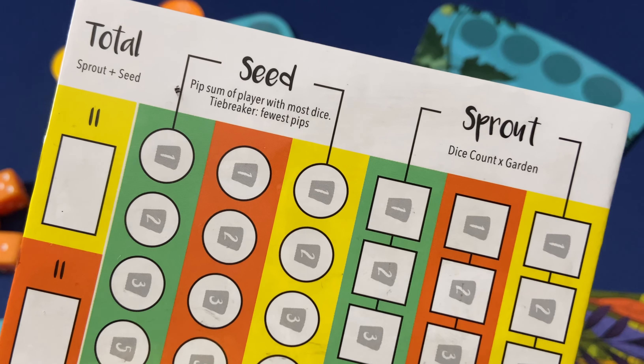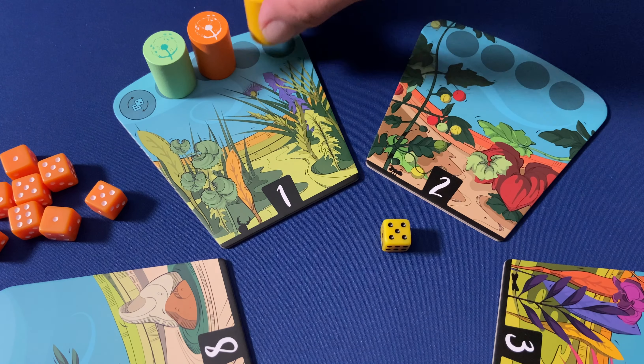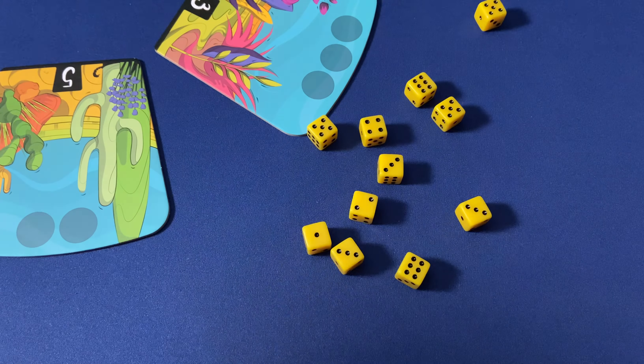The goal of this game is to score the most points. We're going to do that by strategically planting our dice in these five gardens. Dice planted in any garden will score points, but whichever player has the most dice in each of those gardens will score some bonus points along the way. To start the game, each player will roll their full stash of 11 dice and then set them aside.